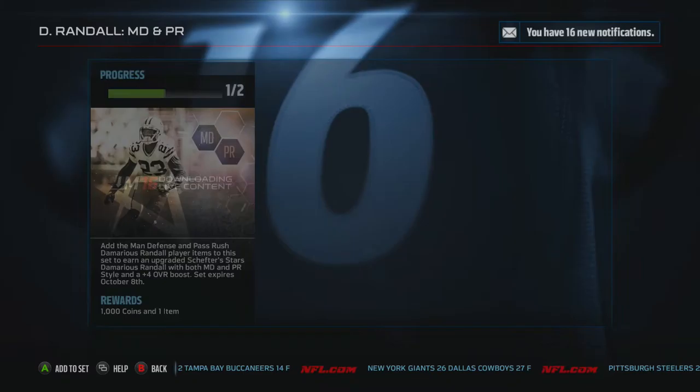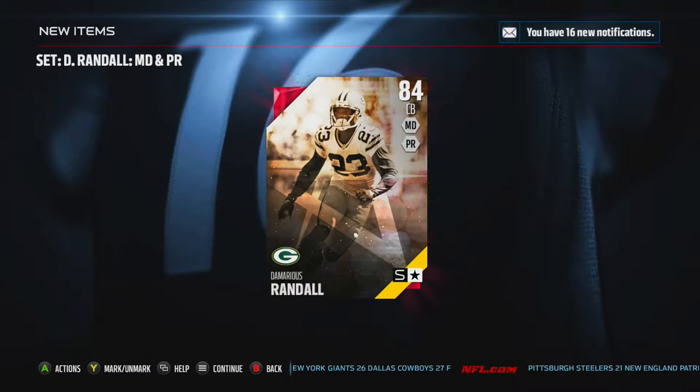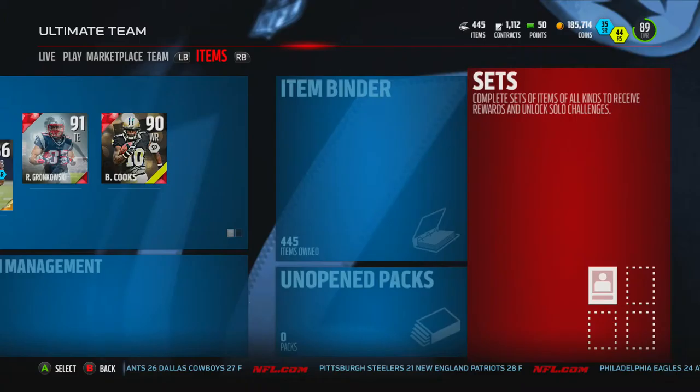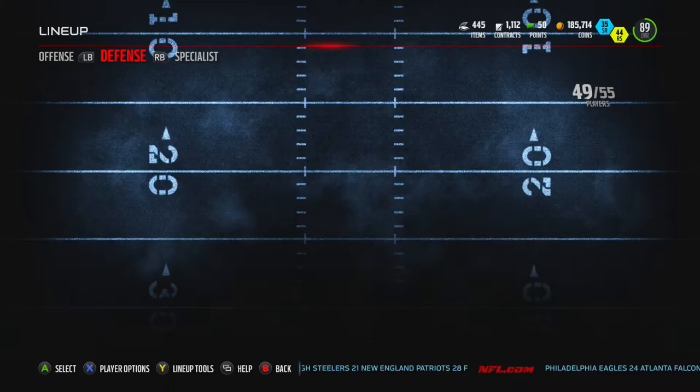We got a thousand coins and here is an 84 overall corner. Look at this guy — Schefter star. I like these Schefter stars, and eventually they're gonna jump up in overall as well. But 84 overall at corner is not too bad — that's about where my last corner is right now.